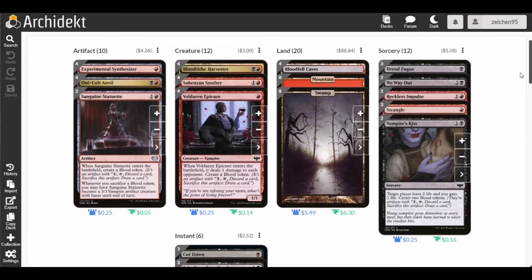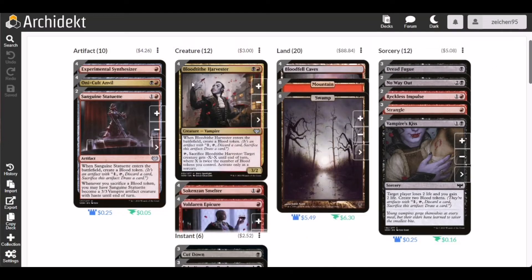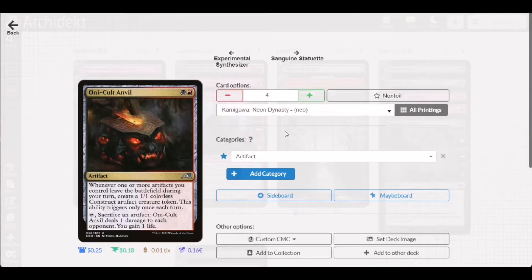First we go with our sorcery, which is the namesake of the deck — Anvil, here called Unveil. This is a two-cost black and red artifact. Whenever one or more artifacts you control leave the battlefield during your turn, you create a 1/1 colorless construct artifact creature token. This ability triggers once each turn. You may also tap and sacrifice an artifact to deal one damage to each opponent and gain one life. Multiple copies of this on board become a huge problem for mid-range decks.